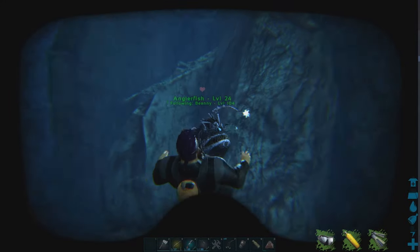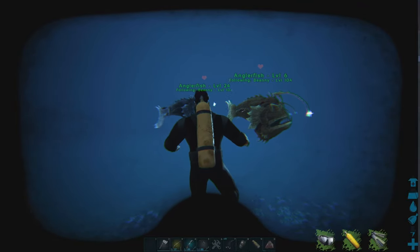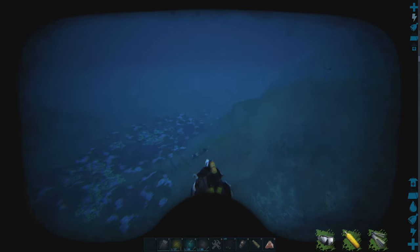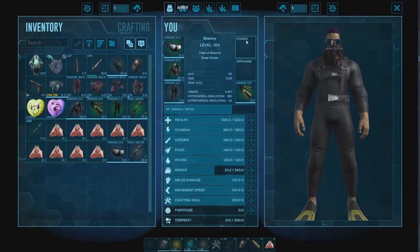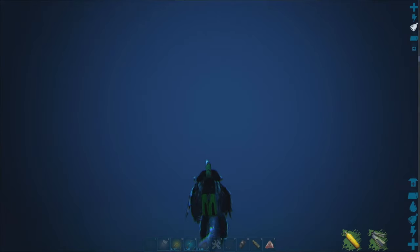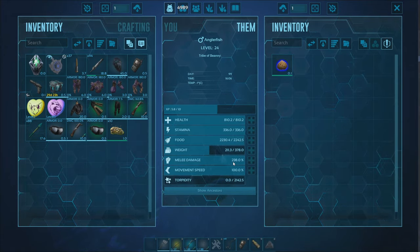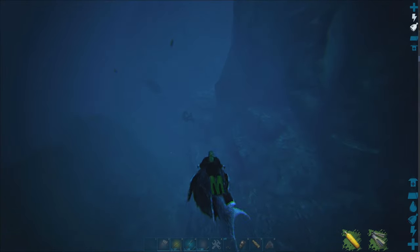Okay, so you've just tamed your anglerfish. What does this mean? What can they do? Why are they so awesome? They actually have some really unique abilities. We're going to ride this guy right now. You don't need a saddle, first of all, to ride them, which is very cool. They're incredibly fast mounts — so deep sea mounts, incredibly fast. It could both be a tank and a speed demon. Level health and melee if you want to take everything on, and trust me, this guy could take the majority of creatures on.